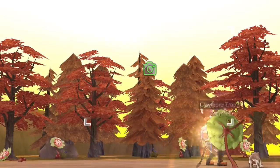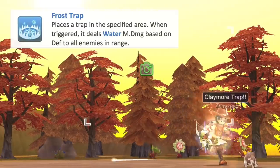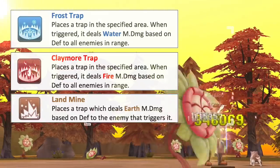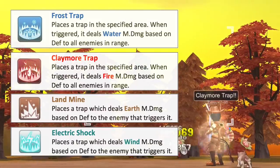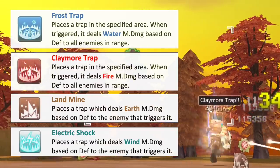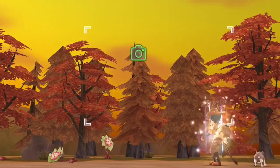Rangers have four elemental traps that can deal damage to enemies: Frost Trap which deals water damage, Claymore Trap which deals fire damage, Landmine which deals earth damage, and Electric Shock which deals wind damage. Both Frost Trap and Claymore Trap deal AoE damage, while Landmine and Electric Shock deal damage to a single target only.